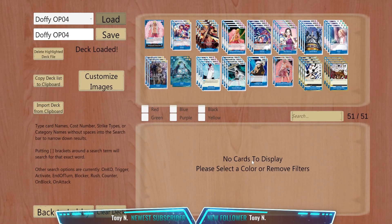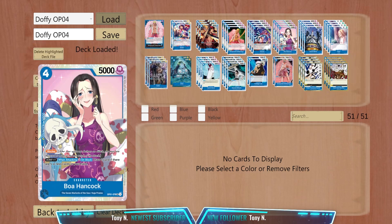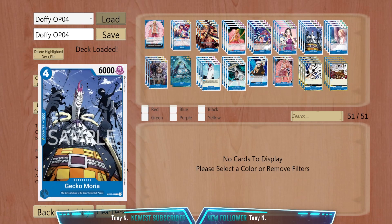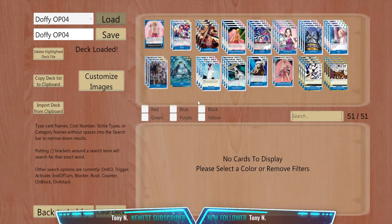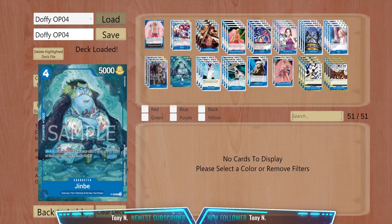So as you see here, this is my decklist for the Flamingo in OP04. It's just the same core cards, which is the 7 Warlords of the Sea. We have Boa Hancock, Gecko Moria 6K, and the other Gecko Moria ST that brings back other Warlords and Thriller Bark Pirates. I also have Dracul Mihawk and a couple of Jinbei. In Global or the English version, Jinbei is quite expensive and very hard to get, so you can just replace it with 2 Alvidas, making them just 2K counters.